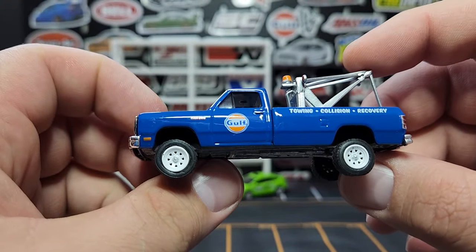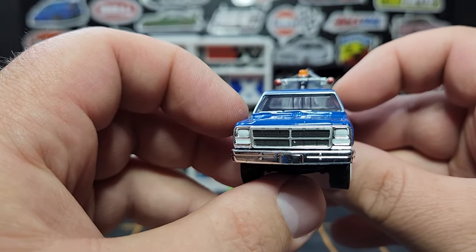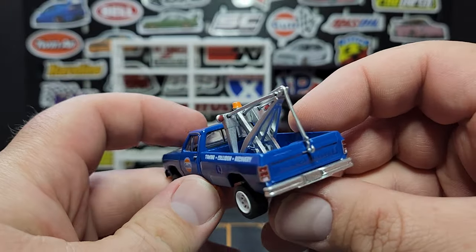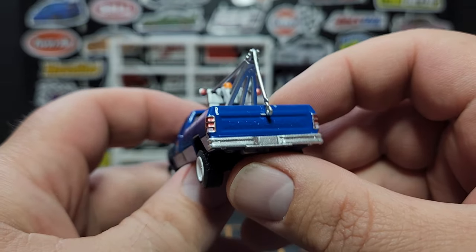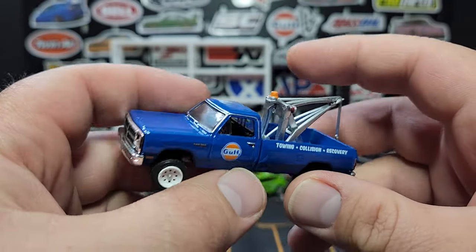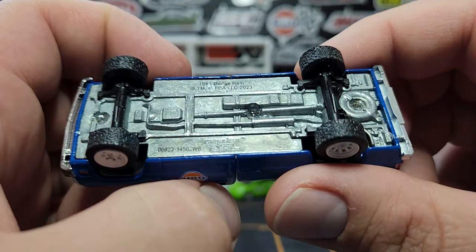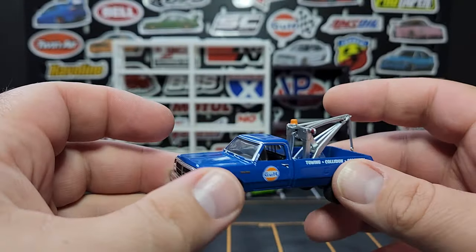This W350 or D350 is okay — a little bit lifted up, looks all right. I do like the front print on it, looks nice. It's a relatively wide casting with a tow apparatus added on the back. It does have some red lights painted on top, says 'Dodge Ram' embossed in the actual metal which is pretty cool. Just all-plastic tow apparatus, orange painted light — not a lensed light unfortunately. It says 'Towing Collision and Recovery' on the side and is numbered 1005.